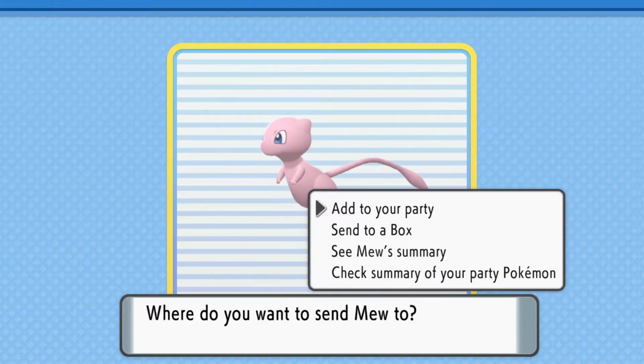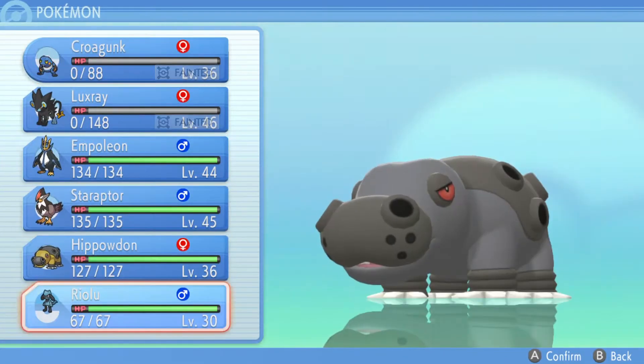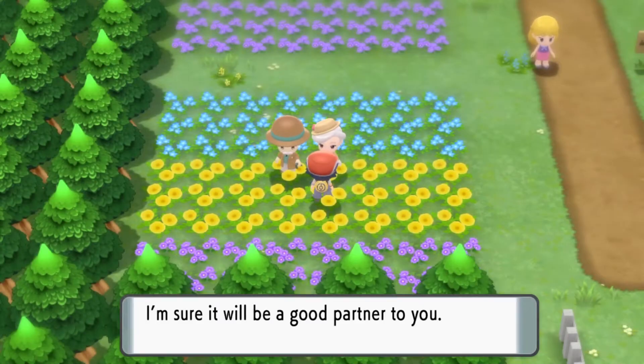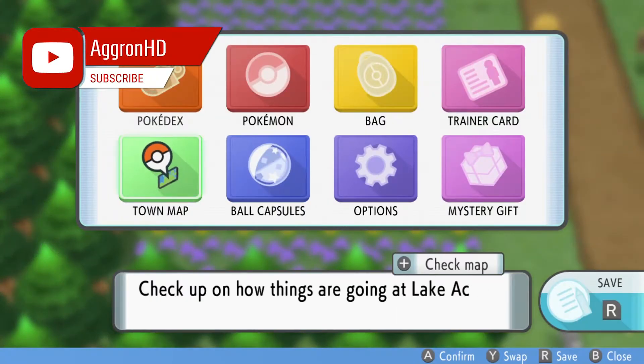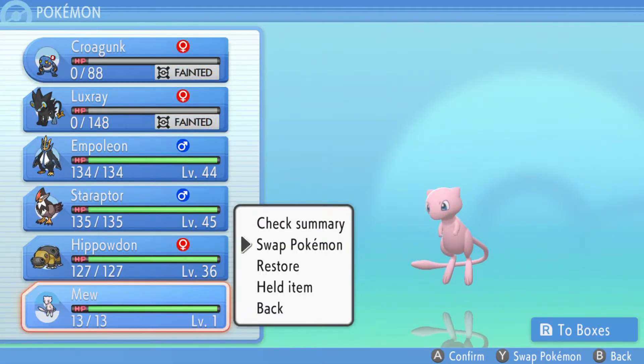All you have to make sure you do is have a save file on your profile for Pokemon Let's Go Pikachu or Let's Go Eevee, and make sure you're using that same profile for Brilliant Diamond or Shining Pearl. If you are, then head on over to Floaroma Town and get yourself a free Mew.